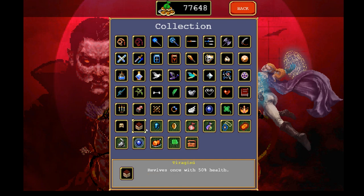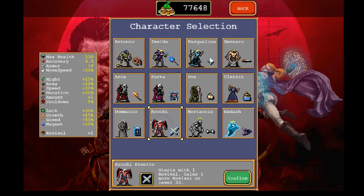In order to unlock Tira Gisu, you have to survive for 20 minutes with the brand new character, Krochi. So let's go ahead and take a look at Krochi — you're going to have to survive just 20 minutes on any of the maps with him in order to unlock this new passive. Here's the list of characters that currently stand, and here is Krochi.